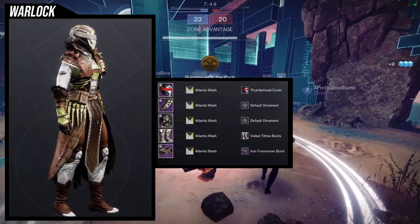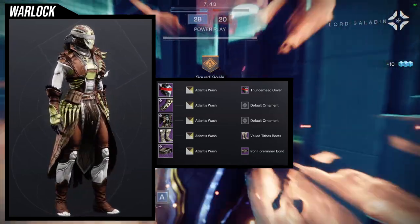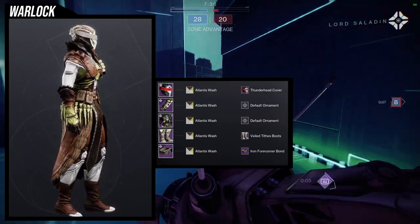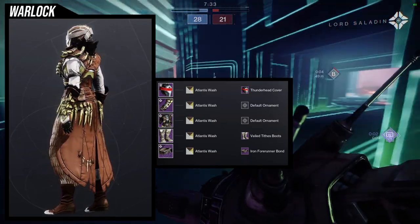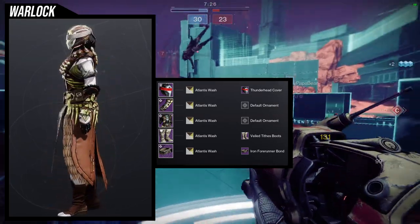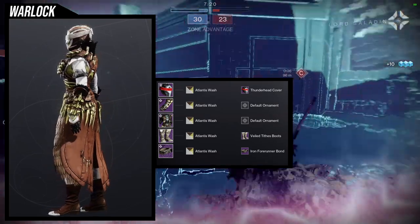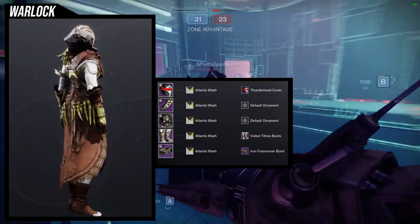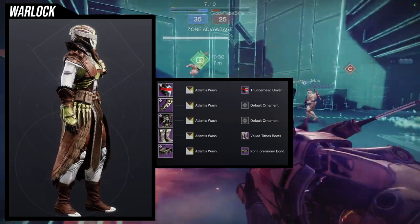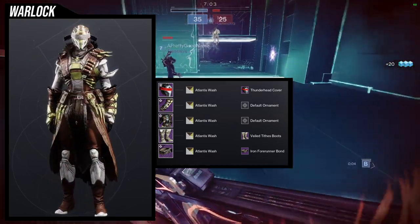For the next one, I'm going for an Ahamkara hunter vibe. We're going to be using the Thunderhead Cover — I think this helmet is so cool — combining it with the Oswari arms and chest piece. They're from the same set, but it's more to have the bones heavy on that right side. For the boots, we're using Veil Type Boots. I could probably use better boots than this one — you could probably just put on Rain of Fire, which would be pretty cool. Rain of Fire are pretty small though, so be aware of that because the chest piece is pretty bulky compared to other Warlock pieces.